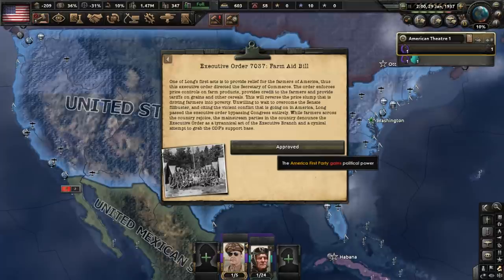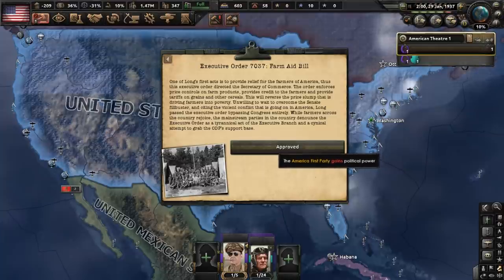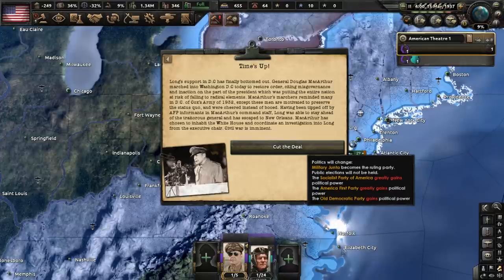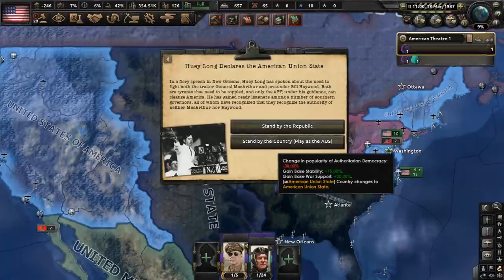The president wants to give relief to the farmers of America, and so he issues Executive Order 7037, which enforces price controls on farm products, provides credit to farmers, and provides tariffs on grains and other cereals. General Douglas MacArthur has done a coup d'état in the nation's capital. However, Huey Long was tipped off and escaped to New Orleans. The USA is falling apart, and the man who was elected president declares the American Union State, or AUS for short.